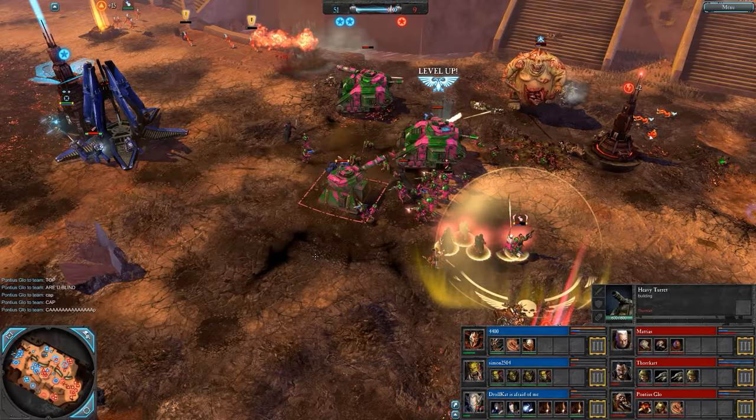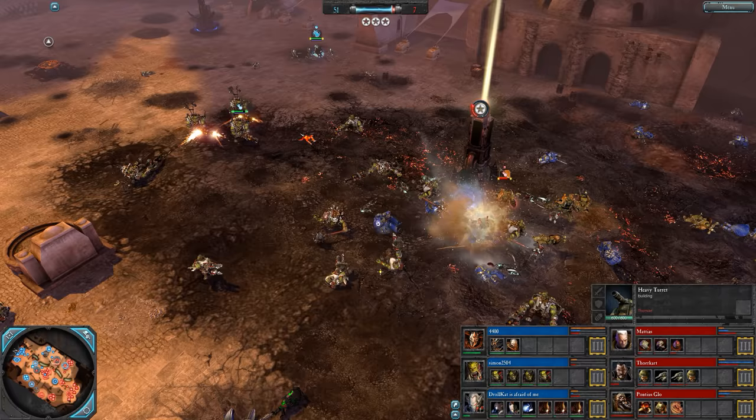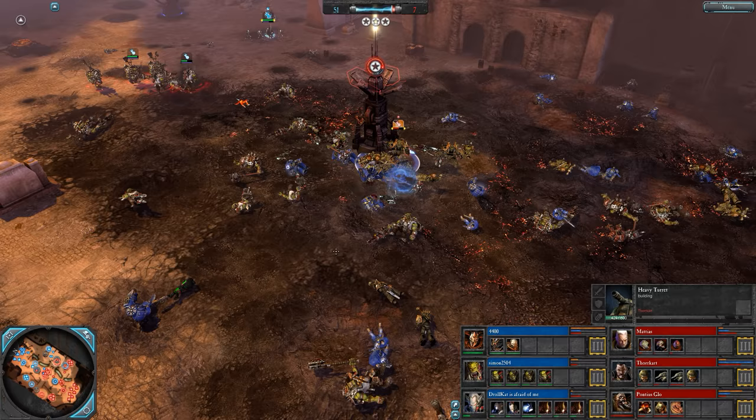Great Unclean One now on the way for Pontius — hitting the field in fact. Thorkart dropping another turret forward, which is a pretty good place to put it. Marines being dropped in — 1-to-1 cap now. Red team desperately trying to get the east side back. Blue team playing it pretty well so far.